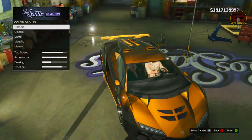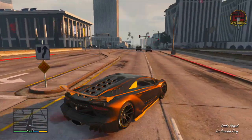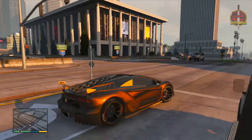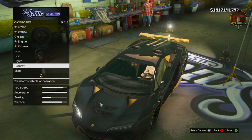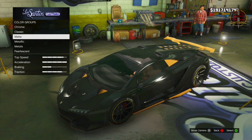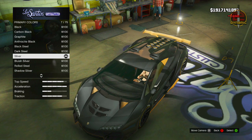Now we're moving on to the Dark Gold. This is a very awesome and unique colour — all of these paint jobs are very unique and I don't really see these online. To get this Dark Gold colour, go back into your Los Santos Customs, go down to Respray, go to Primary, and go down to Metallic. This time you want to set your Metallic to Carbon Black.